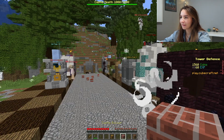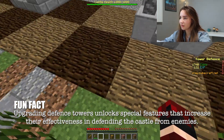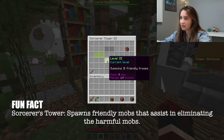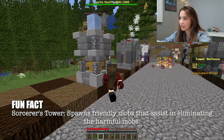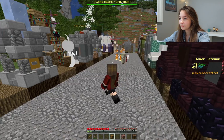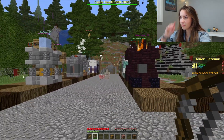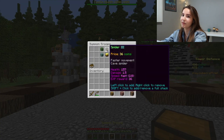This person's artillery tower is not upgraded — annoying. I'm gonna place a sorcerer. So the sorcerer basically spawns a friendly mob, and when the harmful mobs come, it will actually help you in defending. I think they're sending cave spiders already. I've been sending silverfish because they're really annoying. Yeah, silverfish are these tiny little things and they're really annoying — they fly too, which is even worse.